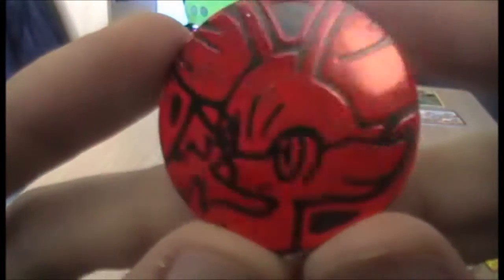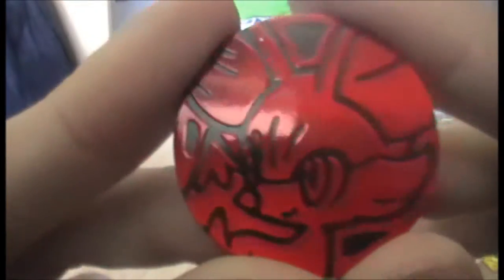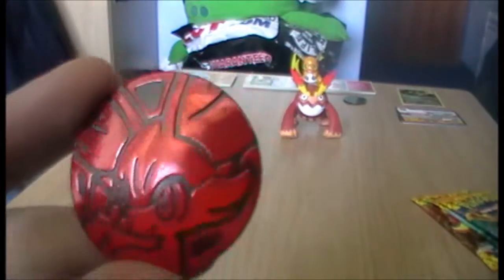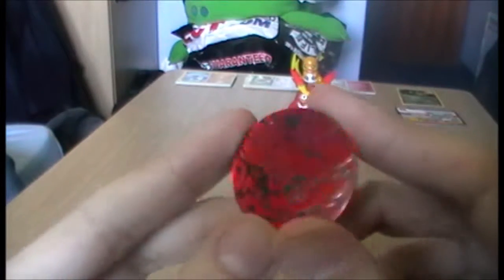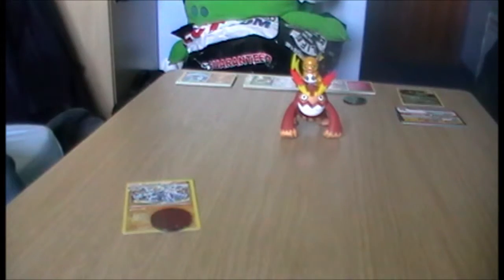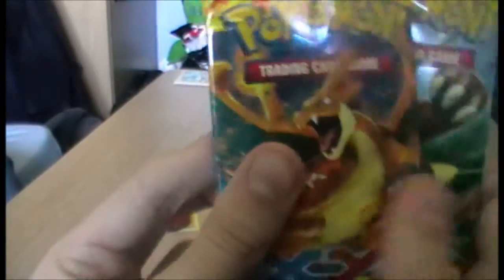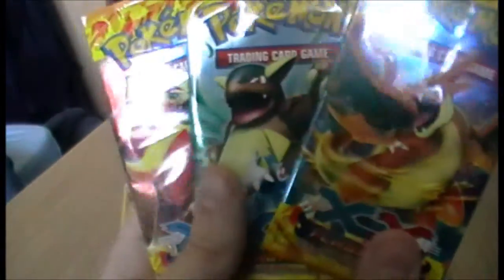Fennekin this time — even better! Fennekin's quite an adorable little fox. It's based on the Fennec Fox, which gives it its name. As you can see in the background, Pichu's evolved from the last video. We have the pack artwork of Mega Kangaskhan and Pyro, but we also have Mega Charizard Y, which is cool. So it means I have all four pack designs, which is good.